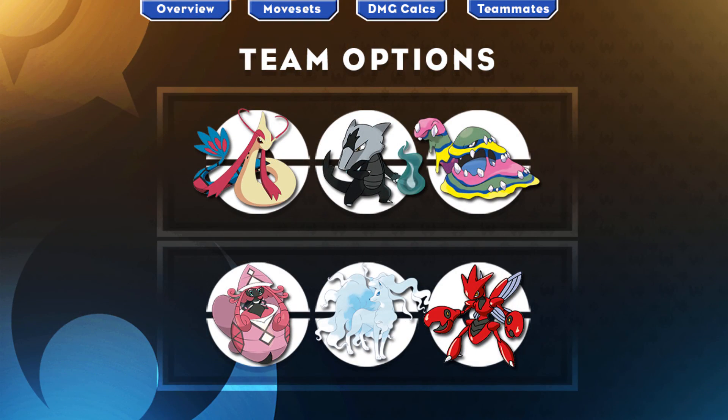Now onto some team options. In VGC, do not take these 6 Pokemon as an ideal team because that would be too cookie cutter — take these as individual team members. First off, Alolan Marowak resists Milotic's Grass weakness and is immune to Electric hits, drawing them all in with Lightning Rod. Alolan Muk can handle a lot of the threats to Milotic, namely Tapu Bulu and Tapu Koko. Tapu Lele is there as a fast Choice Scarf user with Psychic. Ninetales can handle a lot of the Dragon and Ground types. And Scizor is there to handle a lot of the Fairies that Milotic may not want to deal with — Tapu Bulu, Tapu Koko, and even Tapu Lele.